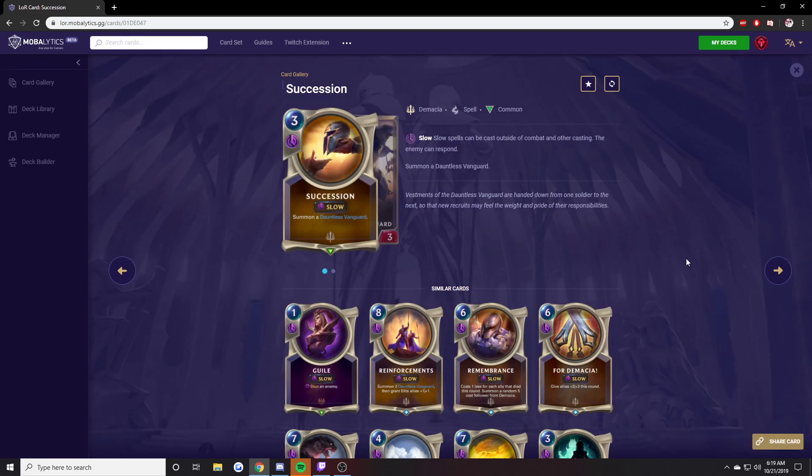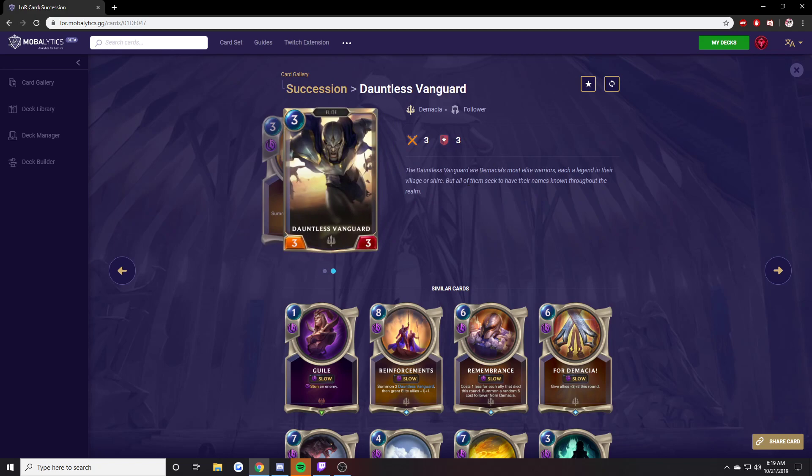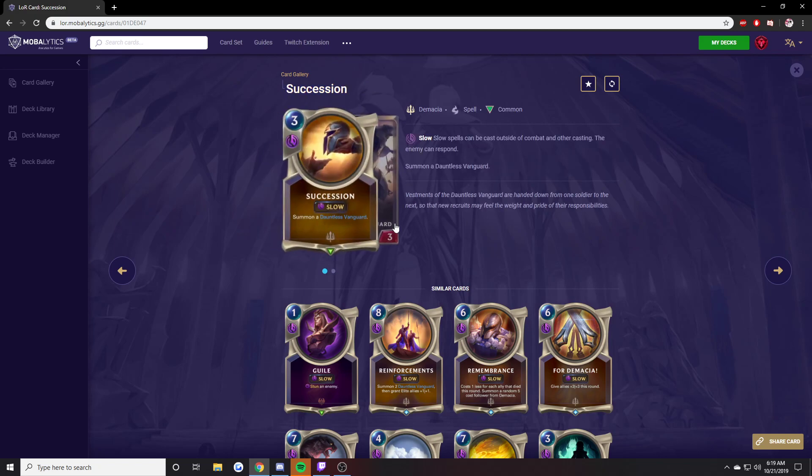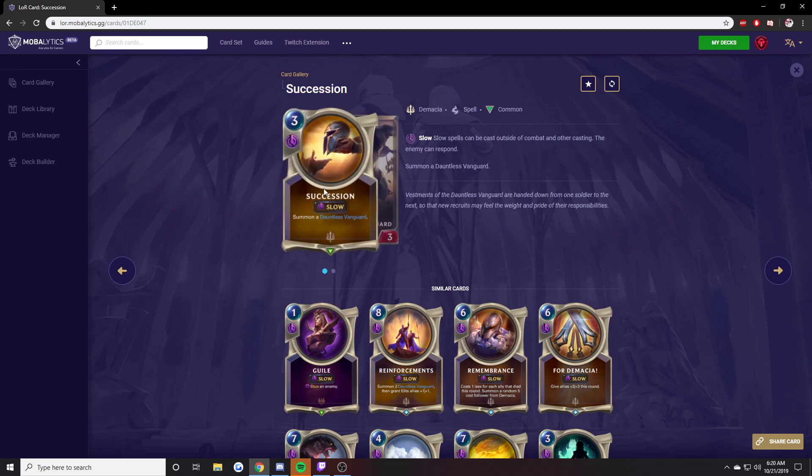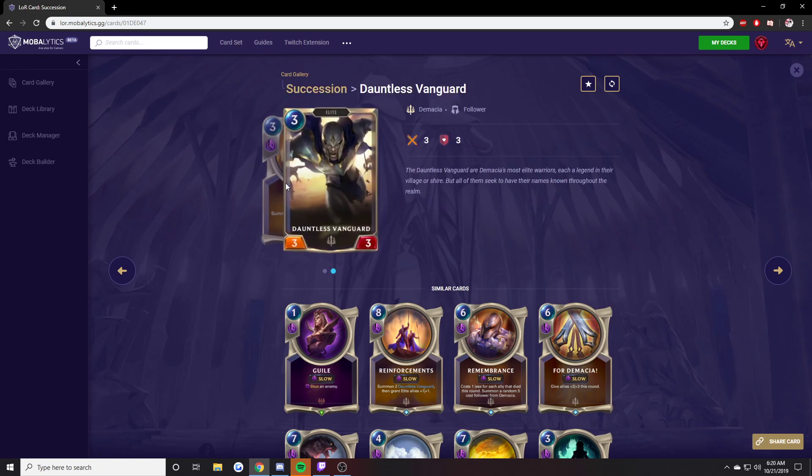Succession. I don't see why you would play this. It's a 3-mana spell that gives you a 3-mana 3-3 Elite, but it's a spell that can be Denied. Why would I not just play the actual 3-mana 3-3 Elite? There are a few other 3-mana 3-3 Elites. I see no reason to play Succession — other than in some weird spell deck, but this can just be Denied and you've lost your 3-mana for the turn. I don't think this card is very good at all.